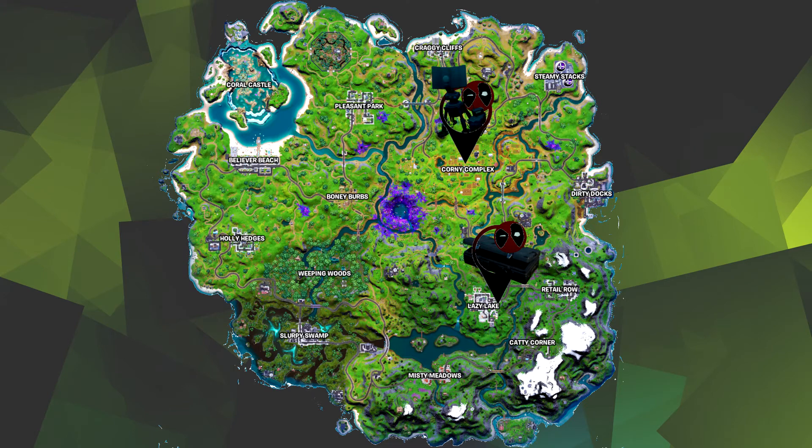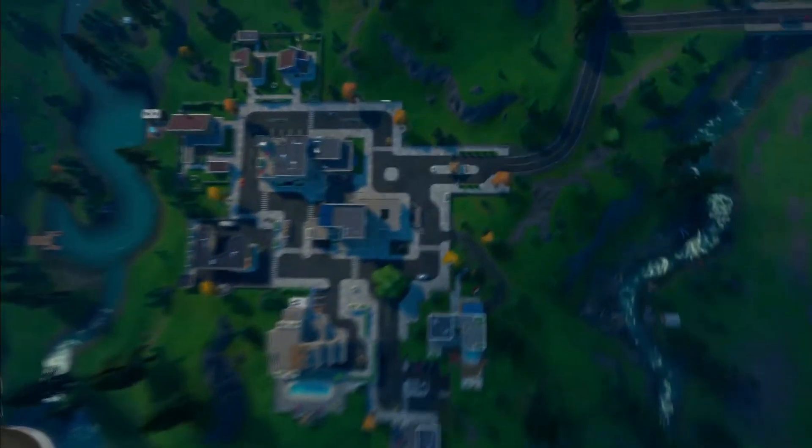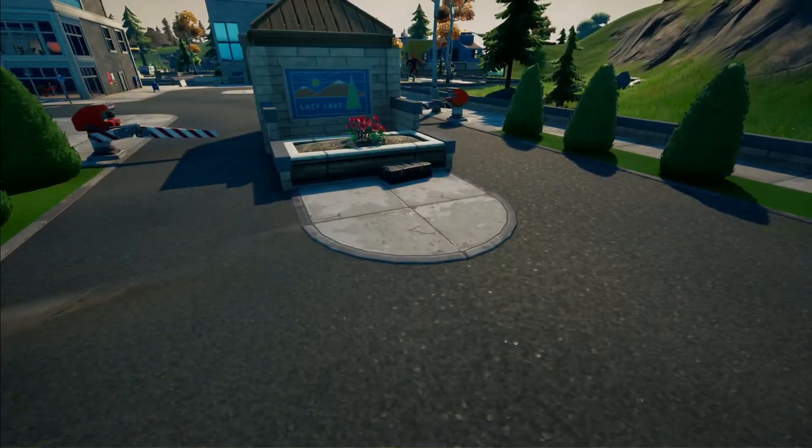Now, the mission kit appears to be an IO crate placed just out the east side of Lazy Lakes, near the gatehouse. Open up that crate, and once you have your hands on the mission kit, make your way over to Corny Complex.